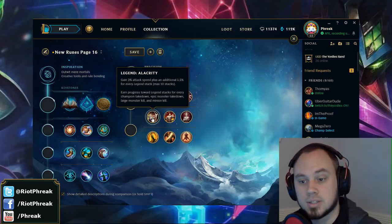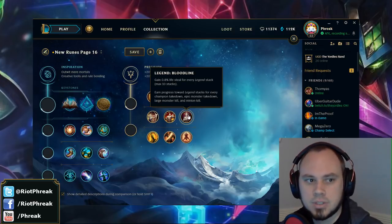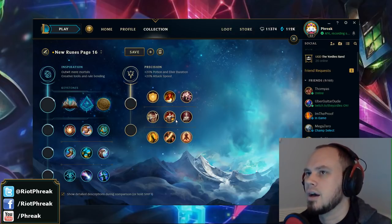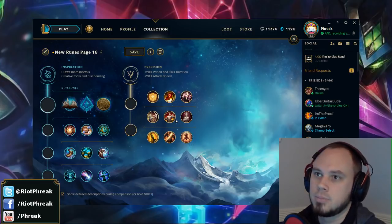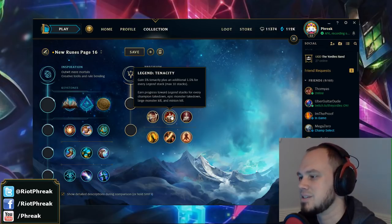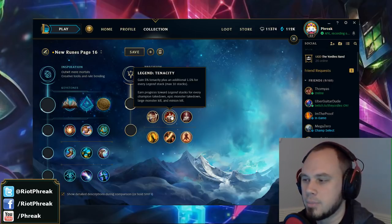Let's look at some apples-to-apples gold value comparisons. One of the very few slots that give raw stats is in the Precision Tree: Legend Alacrity, Legend Tenacity, and Legend Bloodline. It's hard to properly quote how much Legend Tenacity gives you in gold value — if Mercury Treads are supposed to be 100% gold efficient, it costs like 110 gold to get 30 tenacity, and there's no way that's the real cost of tenacity. The numbers do seem to support that Legend Tenacity, for what I can calculate, is pretty reasonable.